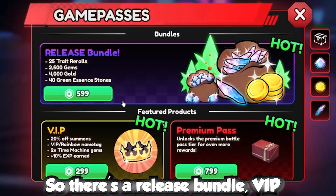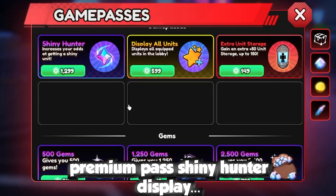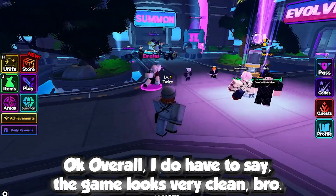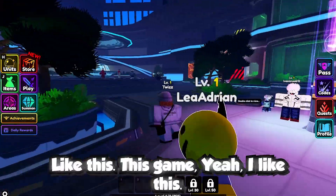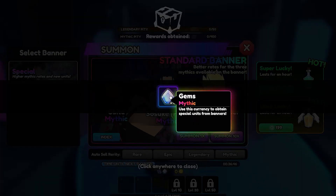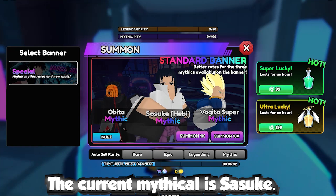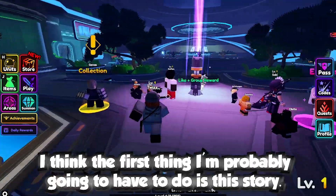In the store there's a release bundle, VIP premium pass, shiny hunter display, and all units. Overall, I have to say the game looks very clean — I like this a lot. I got gems, and the current mythical is Sasuke Susuki.